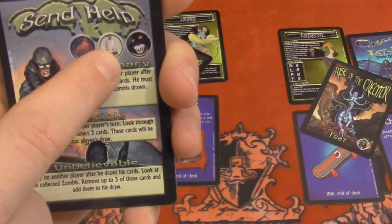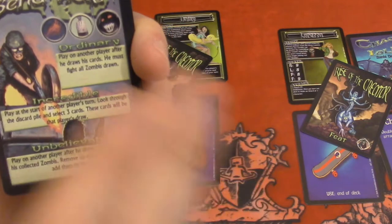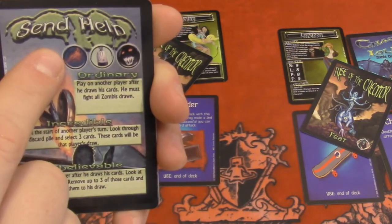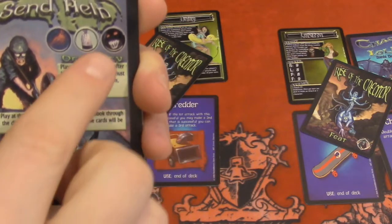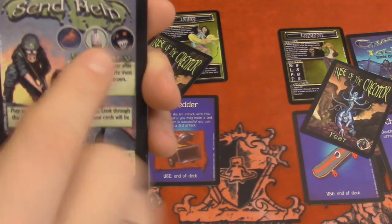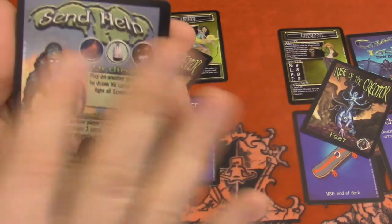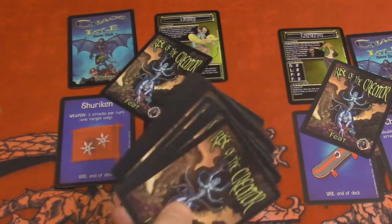The first requirement is to take a wound. The second is to discard an equipment card. Or discard a zombie — because when you fight zombies and you win, you keep them, and here you can discard them to activate the card. To activate an ordinary effect, you need to fulfill one requirement: discard an enemy or take a wound. For the incredible effect, it has to be two requirements, but they don't have to be two different ones — you can discard two zombies, take two wounds, or mix them. The unbelievable effect requires three requirements in any combination: three zombies, two wounds and one zombie, or any mix as long as it totals three. These are cards that you play to mess a little bit with the other players.